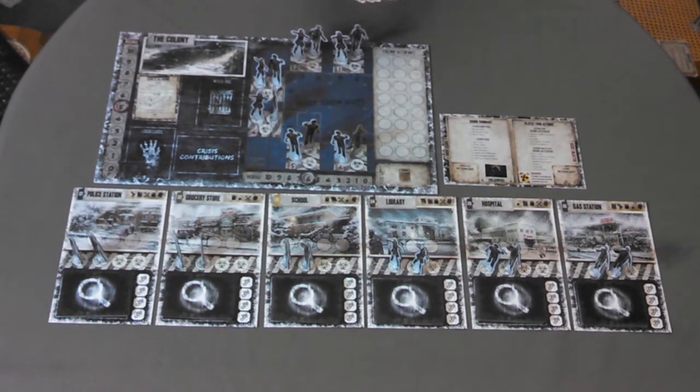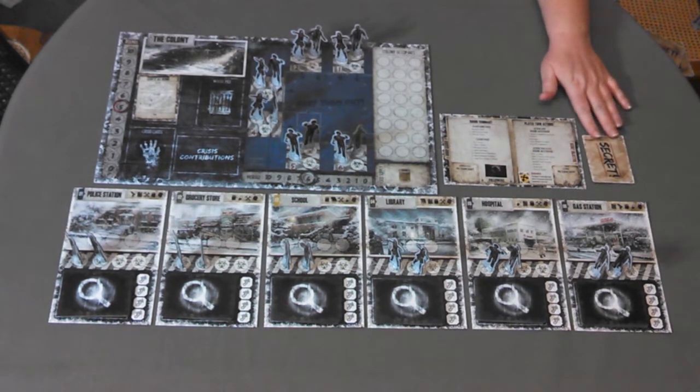Shuffle the non-betrayal objective cards and set aside two face-down cards per player. So in our four-player example we'll set aside eight cards. Then put the rest of the cards back in the box. Shuffle the betrayal cards, place one face down on the stack of non-betrayal cards and return the rest to the box. Shuffle the created deck of betrayal and non-betrayal cards. Deal one to each player and return the rest to the box without looking at them. These cards will have additional secret objectives on them that the player must fulfill to win the game.